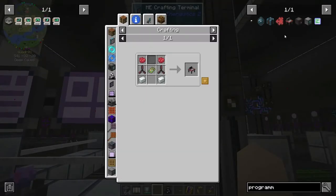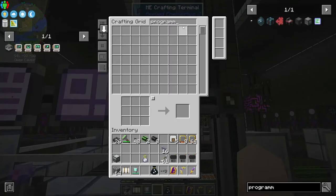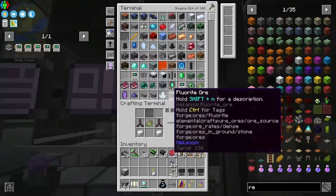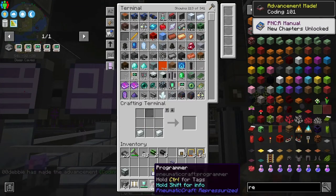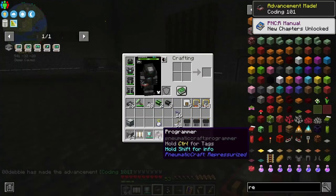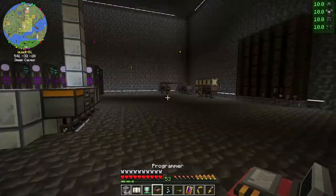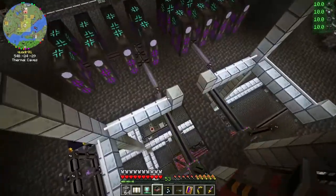Let's see if we can make this. Oh, what happened to my red dye? Did I put it back in? Oh snap — yes, coding 101! Oh, this is gonna be so good.